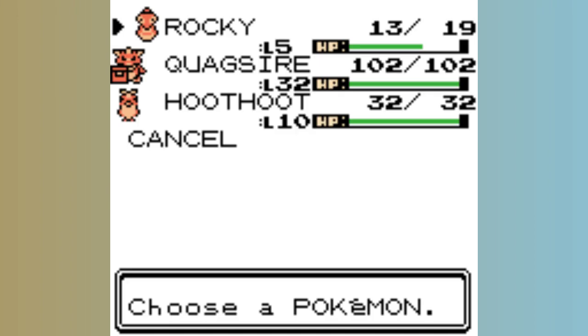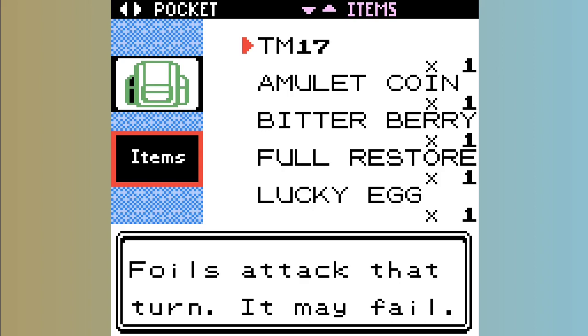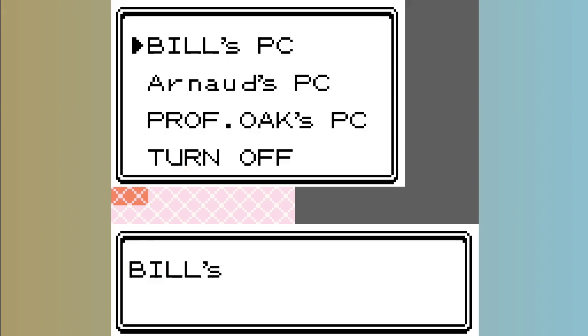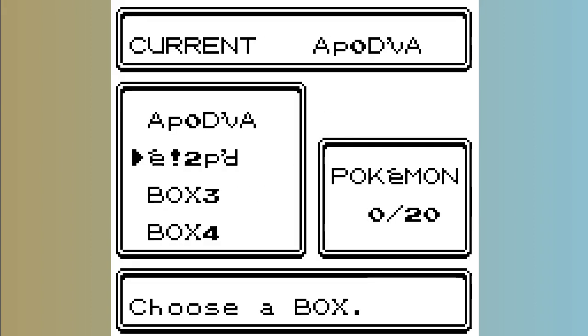Before using TM17, place Rocky first and Quagsire second to be able to execute the code. Open your bag and use the wrong pocket TM17. If the game didn't crash, the code probably worked. Open your PC and check if the letter in box 5 changed to make sure it worked. If it did, you can go on with the next code.